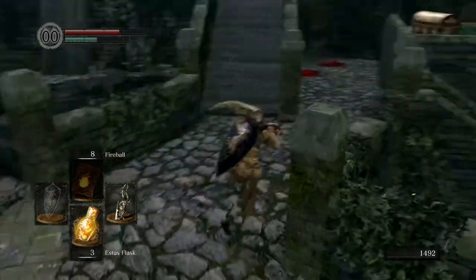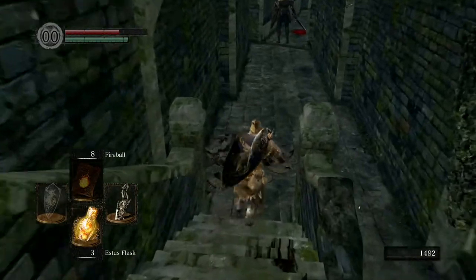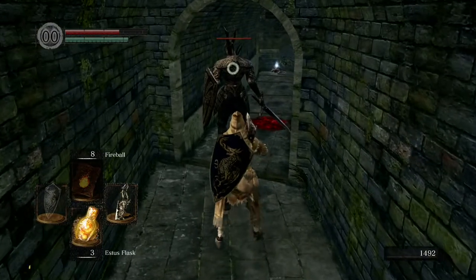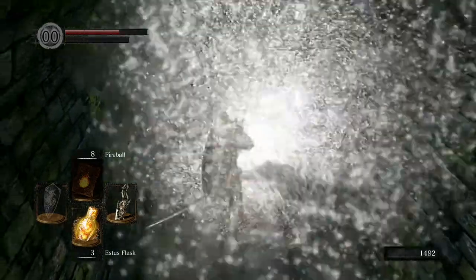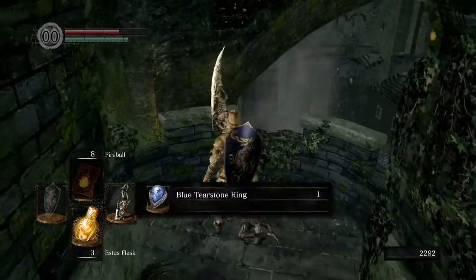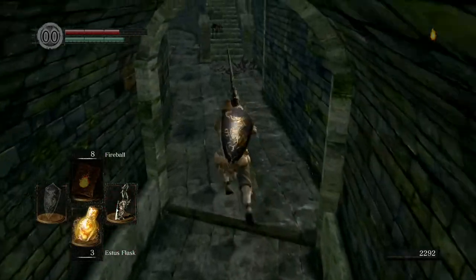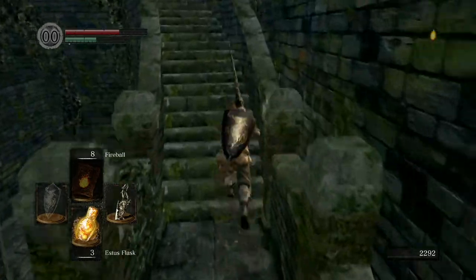This enemy down here can be very tough, so be careful. Once you get down the steps, start walking so he doesn't hear you. Get within thrust range — not too close — then thrust him twice quickly with full stamina and you should kill him before he attacks. If you're lucky he'll drop the Black Knight Sword. Grab the blue tearstone ring and equip it — it's all you've got for now.